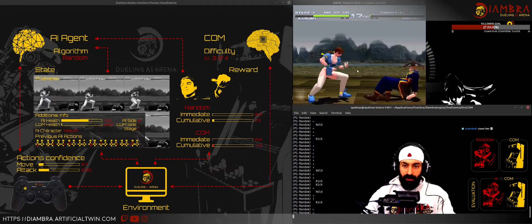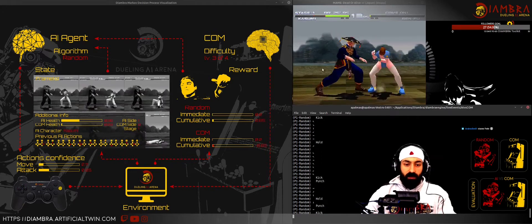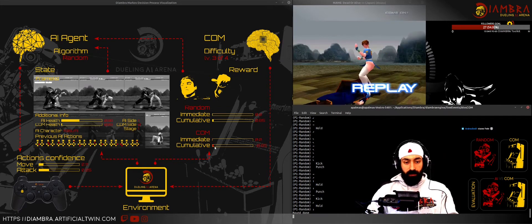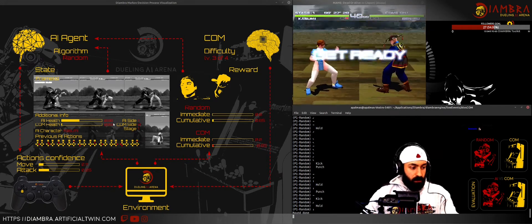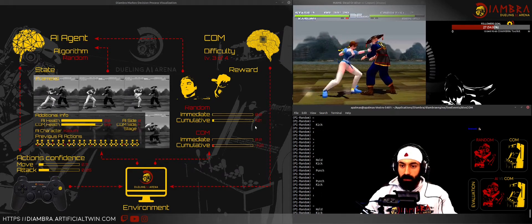Our agent is competing and is almost good. The first round is gone and the cumulative reward in this case is 0.35. Basically, it is more or less halfway through his health bar.